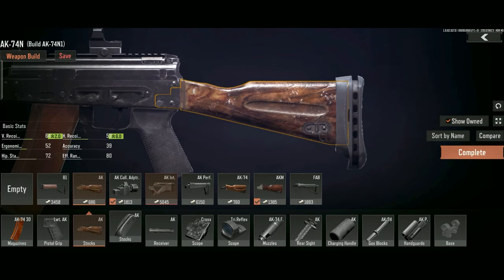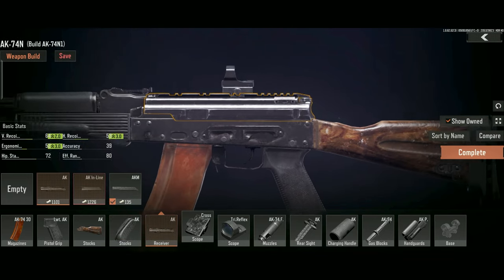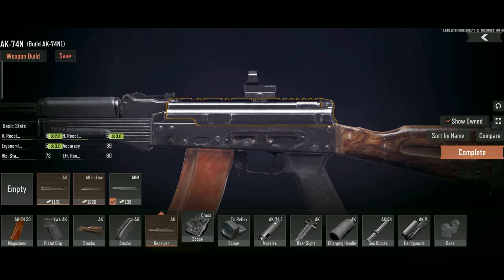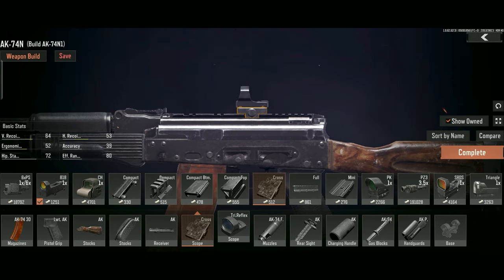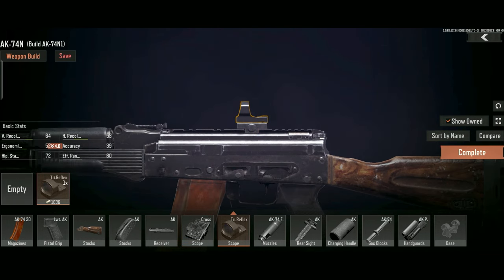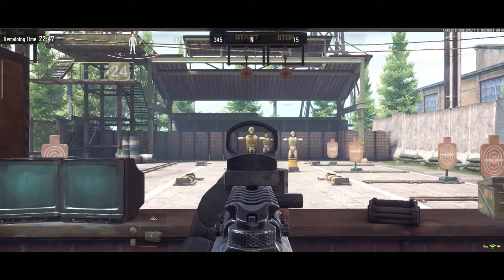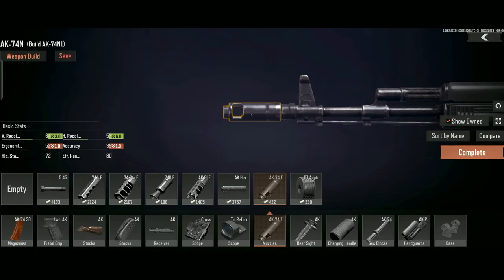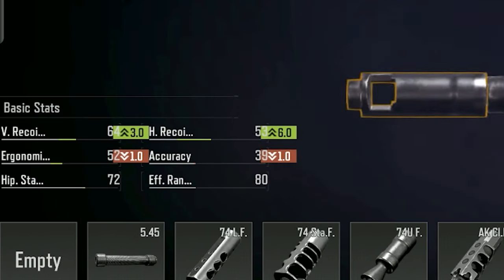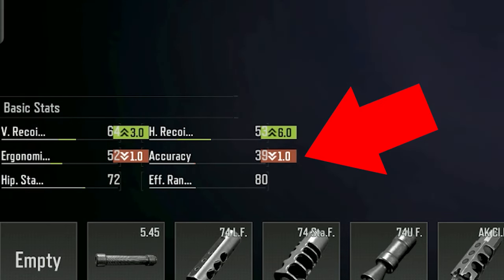Use this AK stock so you can then use the AK shoulder pad which adds some nice stats, and use this AK receiver. This next trick will save you a ton of money in the future. In the scope box, install a cross mount. In the next scope box, install a tri-reflex scope — it's super clean, doesn't take up too much screen space, and is only 1.7k. For the muzzle, grab the AK series Clash Flash Suppressor for a nice bit of vertical and horizontal recoil buff with only minus one accuracy.